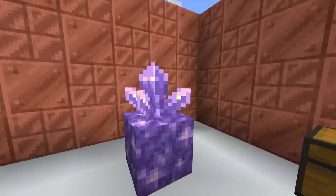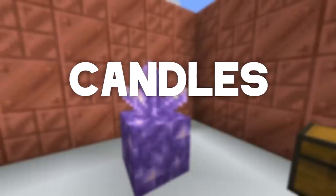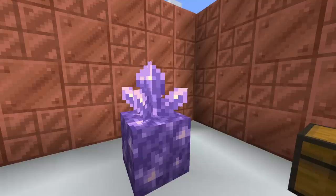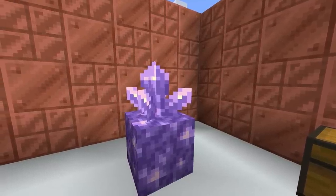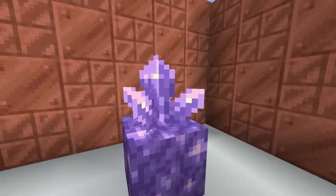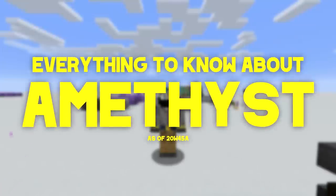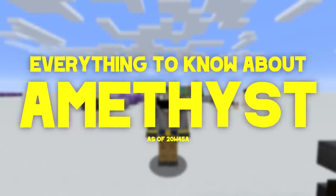The 20w45a snapshot added a lot. It was a pretty big snapshot. We're talking tinted glass, candles, copper, amethyst, and even more. Today, amethyst is going to be the focus. Amethyst is a really, really cool resource that's coming to Minecraft in the 1.17 update. Today, we're going to break down everything that there is to know about one of Minecraft's newest resources.